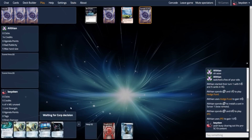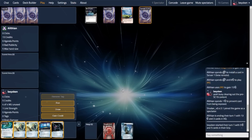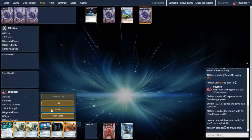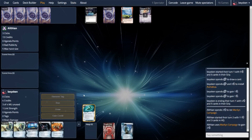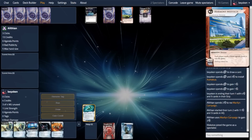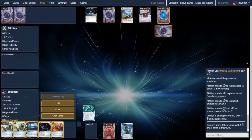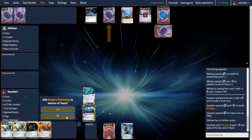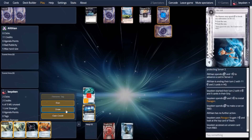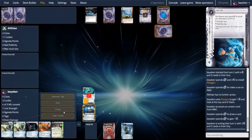Our opponent installs a naked remote and denies the expose, so we do not know what's in server 1. We could go run it and check it — it's very likely to be a snare given the way my opponent is playing. In fact, my opponent is playing very cockily, because I can easily threaten a diversion of funds, even a double diversion, without any ice on HQ. But clearly I show that I don't have any diversions in hand. Instead, I just set up my Omokua and take a few credits. It's not a very fast start, but I don't really have much value in my hand outside of the career fares, which are kind of useless without Daily Cast or Earthrise Hotels. I'm only on 2 credits and I have nothing to sell.